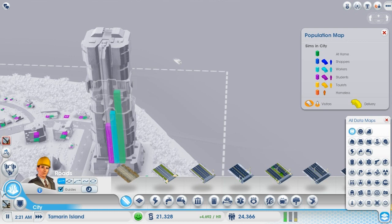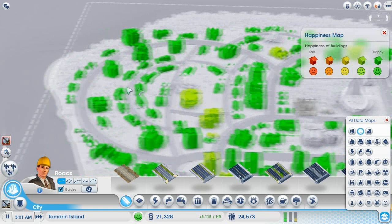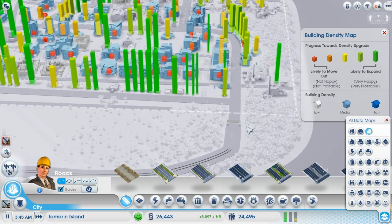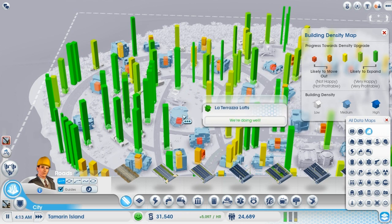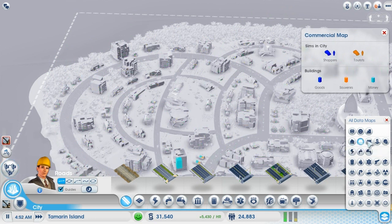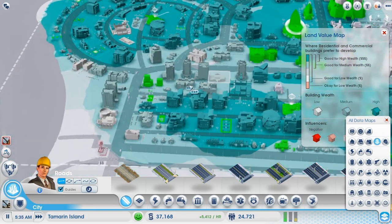Let's go ahead and check out some of these data maps. Population - lots of people living here as you'd expect, and a fair amount of students. Happiness - everyone is incredibly happy, at least most of them are. Density - a lot of houses likely to expand. Land value - everything is pretty much high wealth. Wow, there's a lot of high wealth areas. I could improve this area though.